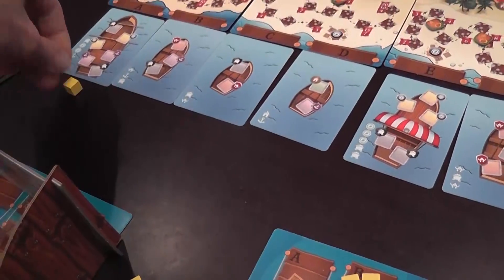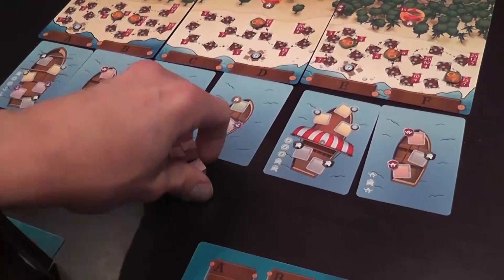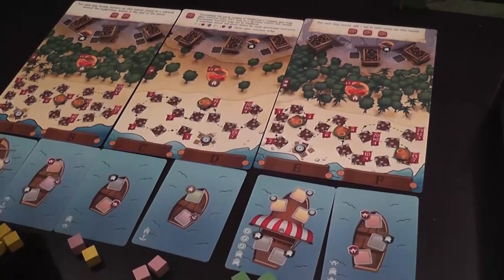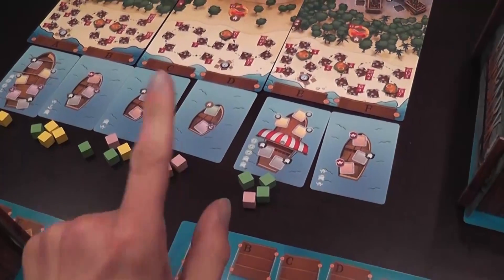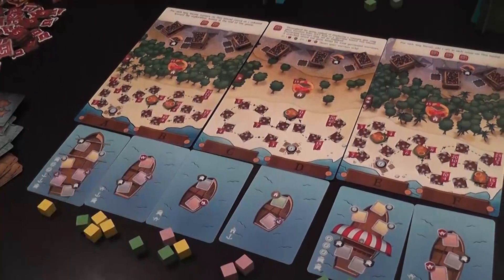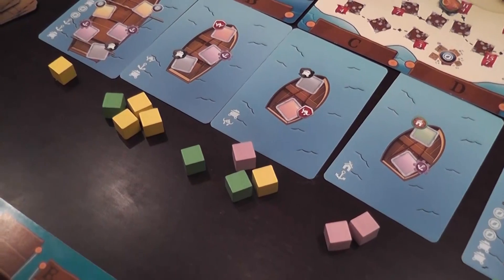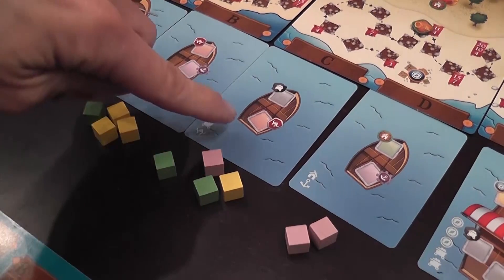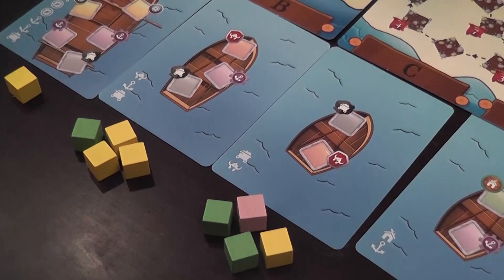For example, this one — A — goes not on the boat just yet, but next to it. I want to send these to B and these to C. And maybe my friend here has done this and this, and another friend has done something like this, this, and this. So we place all the cubes we have committed to certain ships under those ships. Then we start a new phase: first we load them on the boats, and then we send them to the islands where they will do stuff.